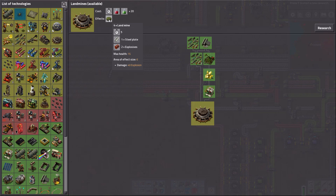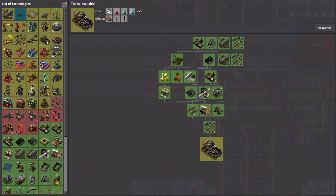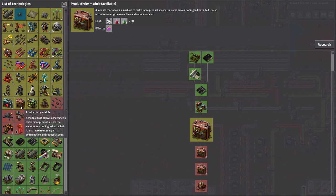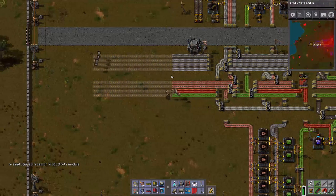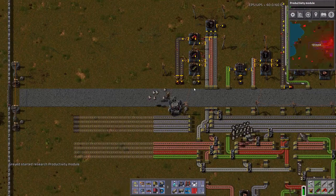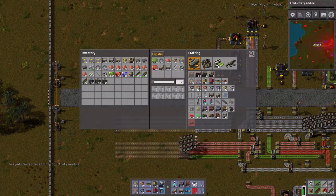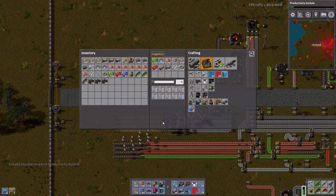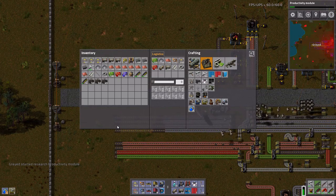Area of effect size 6, damage 40 explosion. I can get tanks. Cannon shells, explosive cannon shells. I haven't even built a car and I can now do tanks because I just run everywhere. Effect transmission — beacons are something I want to get into eventually. Actually, what I want to do is get my productivity module up and running. The bus is going to move over. This is going to take forever, let's not do that.